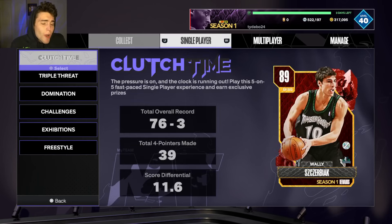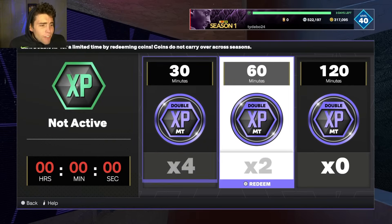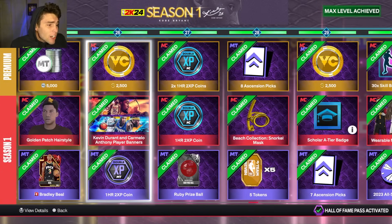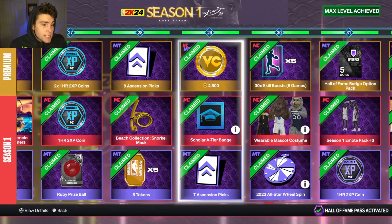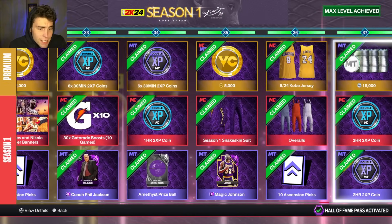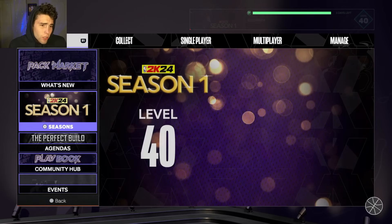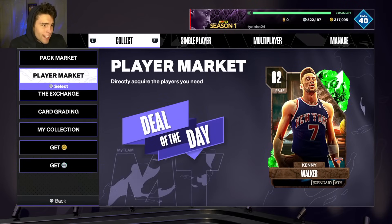One of the most important things is your XP boosts and your tokens do not transfer. So let's say you're not at level 40 - even if you're not in contention to get Kyrie Irving, every time you play you should have that double XP going. Even if you're at level 17, you should use them. Level 27 gets you a prize ball, level 29 gets seven ascension picks, and level 39 gets you 25,000 MT. Make sure you're using those XP boosts because they do not transfer to next season.